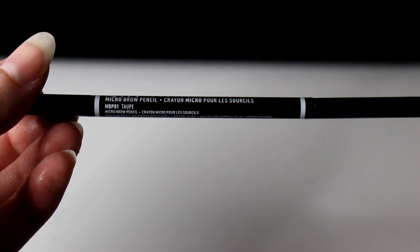Now that the eyes are done, let's move on to the eyebrows. I'm using the NYX Micro Brow Pencil in the color Taupe, making sure to overdraw just a little right here at this point in my face, just to emphasize that high arch eyebrow.